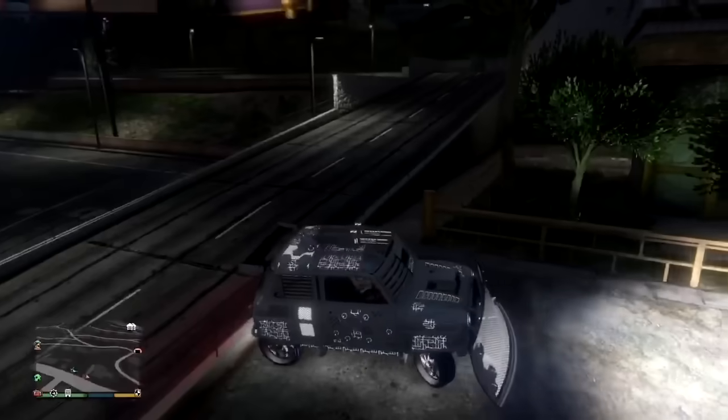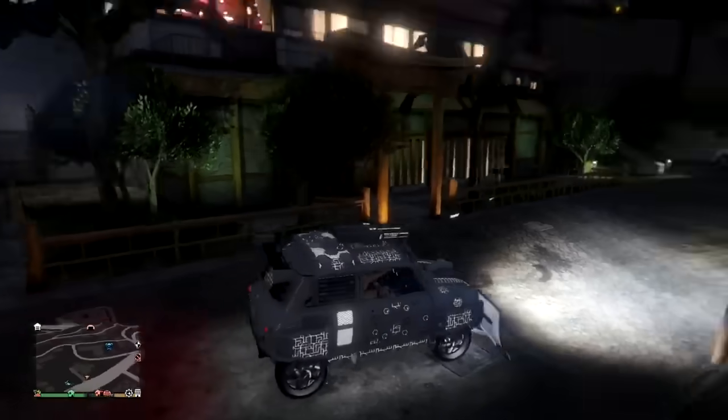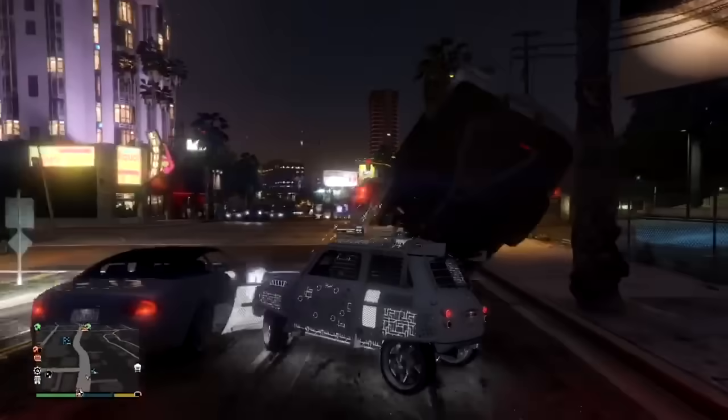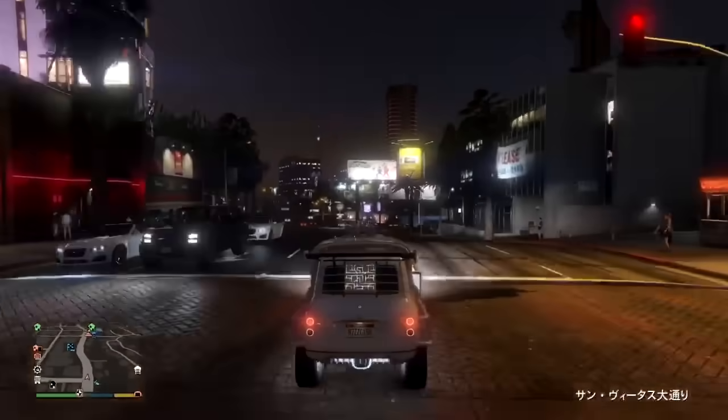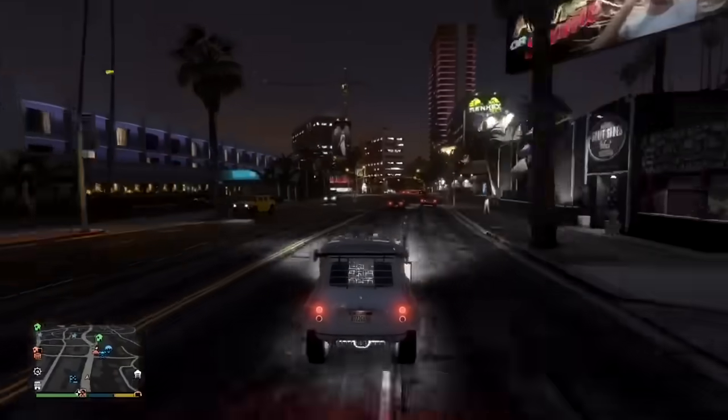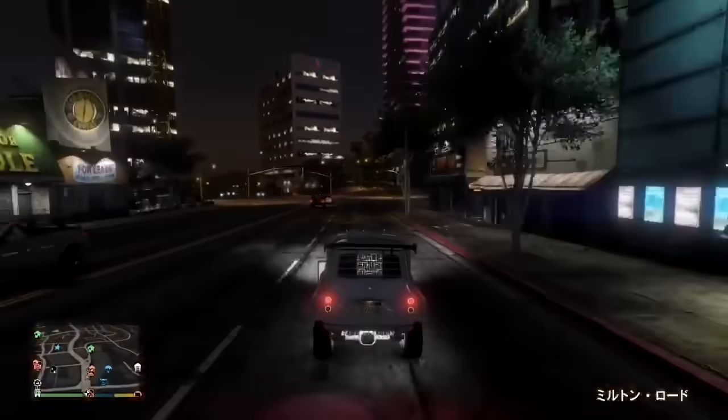この複製したい車両が入っているガレージの中に入り、複製しようと思っている車両を外に乗り出してください。今回のこのレトロカスタムのナンバープレートが見えている状態は約150万ぐらいで売れるようなカスタムです。倒さなくてもドンと車両を押すことによって女性が降ります。そうするとナンバーが変わります。こうなれば成功なので手配度がつきにくくなってスムーズになると思います。